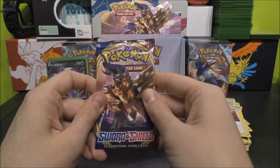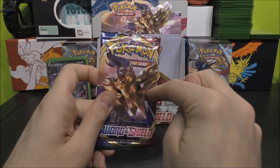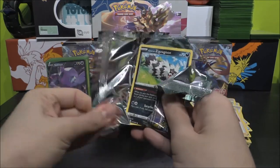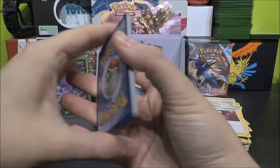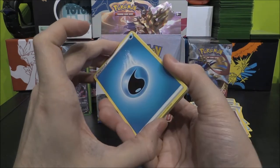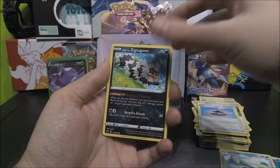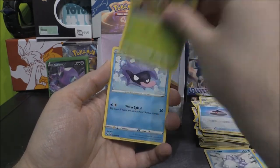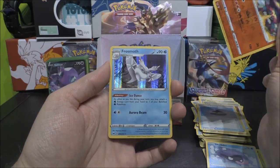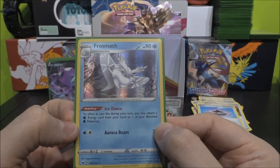Move on to our last pack — and of course it has to finish off as a Zamazenta pack. If we can get a Zamazenta V in here, we've got all three in one box. All three. I don't think it will happen, but just imagine how awesome that would be. Four to the front and Metal? Water Energy, Pokémon Catcher, Drizzile, Incense, Galarian Zigzagoon, Munna, Snom, Grookey, Shellder, Turtonator as our Reverse Rare. And to finish off — it is a Frostmoth Holo coming in at the last second, in our last pack! Very, very nice.